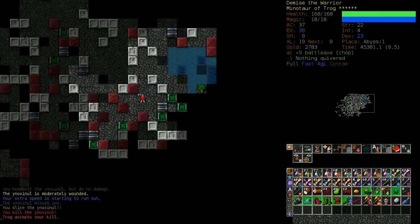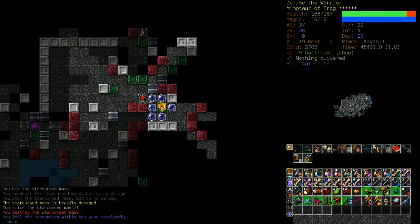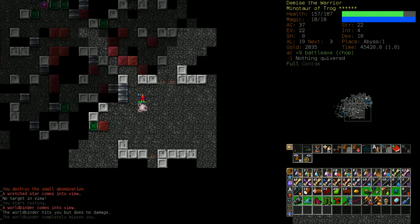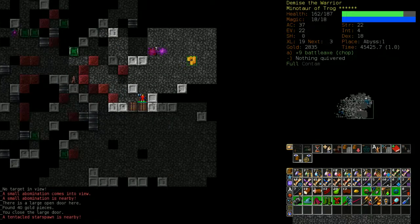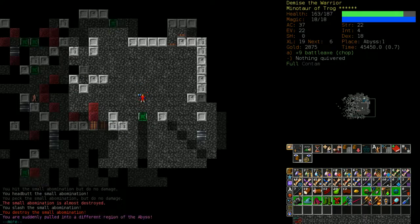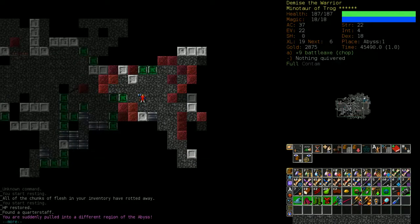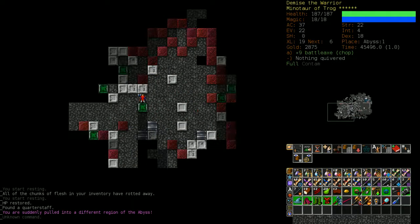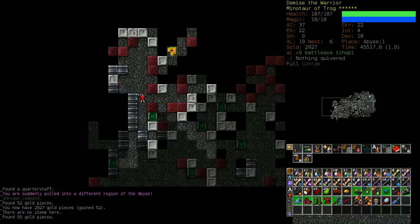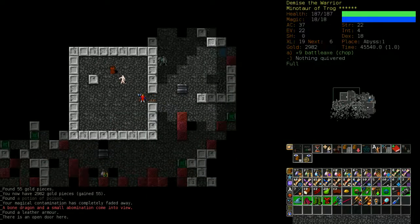I'm looking for a way out or a way deeper. The Abyss also holds a rune and this will probably be my third rune. I should be doing the Vaults rune since that's more standard for these characters, but I'll do this game as a five-rune game so I can cover all the possible third runes. I'll cover all of them, and if I can't - well, we'll see.